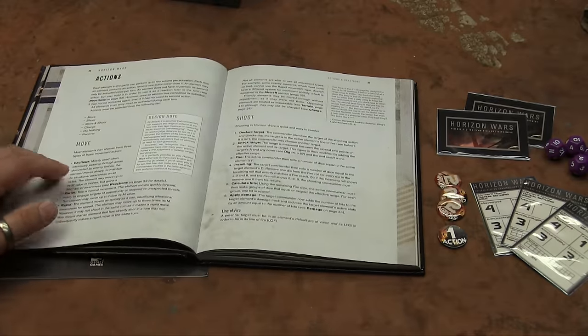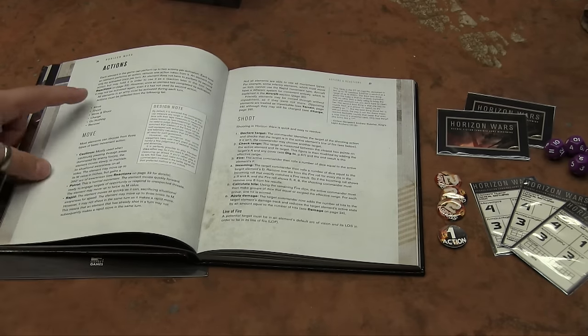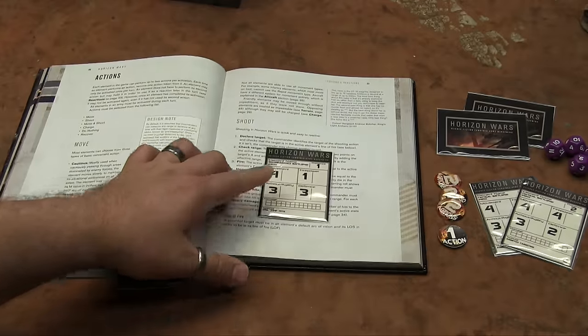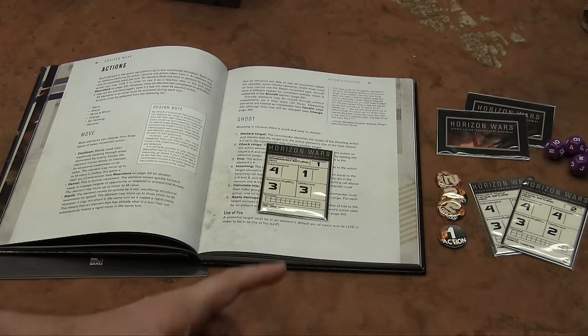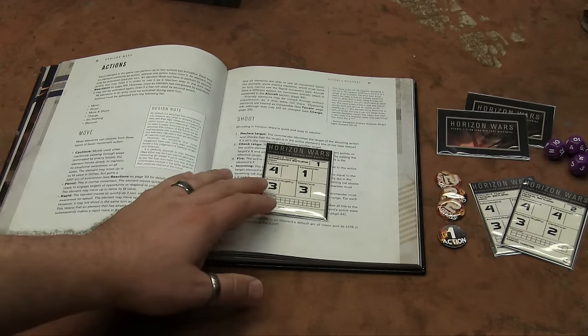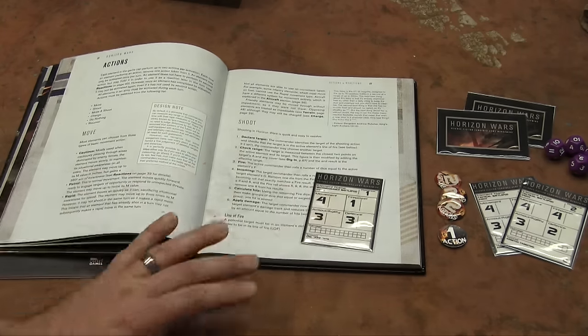Here's the basic action list: you can move, you can shoot, or you can move and shoot. A move is either cautious (your movement value), patrol (double movement), or rapid (triple movement but cannot shoot that turn). Move and shoot means you make a patrol move and then shoot with half your firepower. A separate shoot action lets you shoot with full firepower at something in your line of sight.